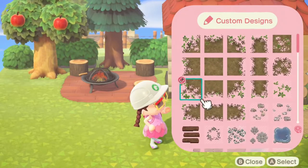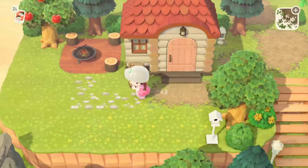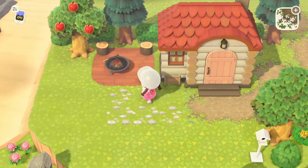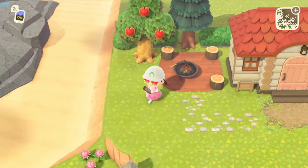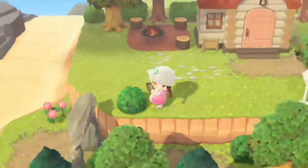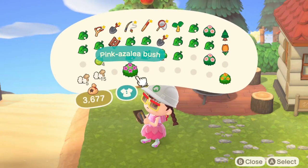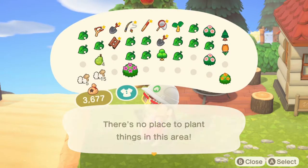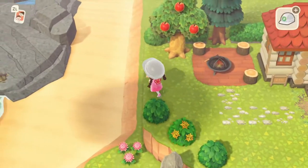I do want to do some stepping stones, so we have some stepping stones and we can have some flowers and stuff here. I think it would be cute to have like a diagonal line of bushes. Maybe we can just fill in this area with a hedge as well.